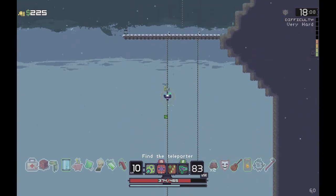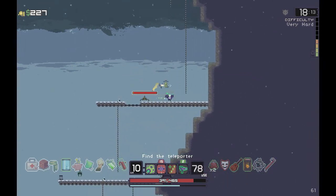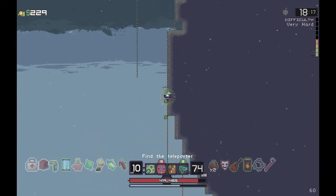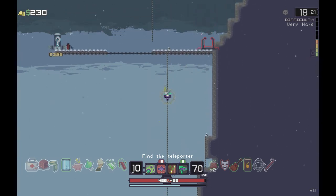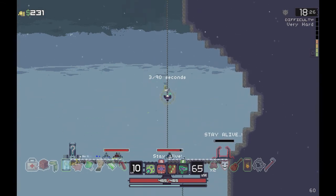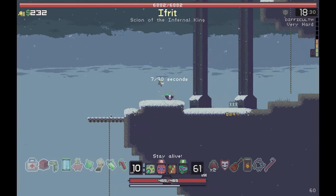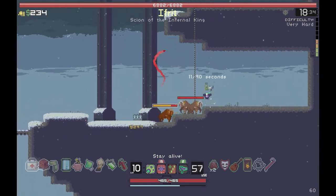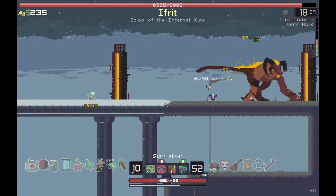Bonus damage against enemies that are over 80% health - I think it's critical or just extra damage. It's good against bosses, not bad at all against bosses, but against everything else it kind of doesn't seem to last long enough to make a difference. There's a really good chest there, that's probably the one I should have opened. Oh, here's the boss man - let's throw down a sentry gun, fire some harpoons, and throw down all the mines in the world under your feet.